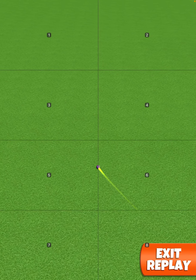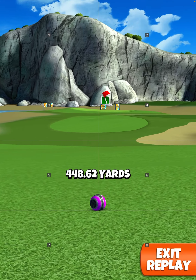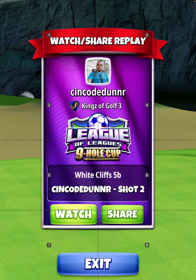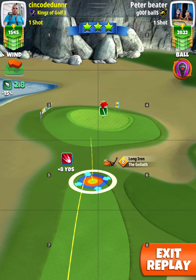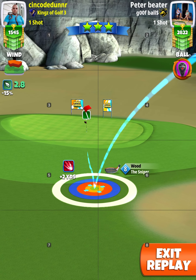Very nice tee shot, safely in the fairway, with a very, very nice approach shot coming up. For the approach shot, we've got our sniper and our berserker. We're going to do a rough bump, and looking at where we are in the club, we're going to go plus 10% at club.